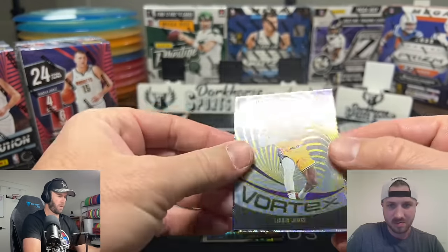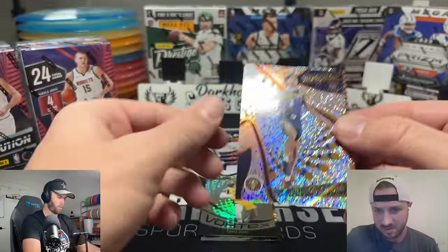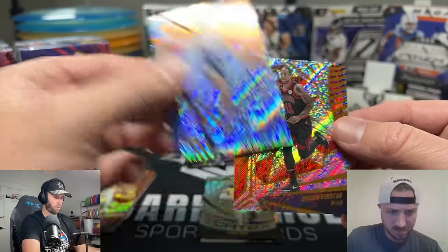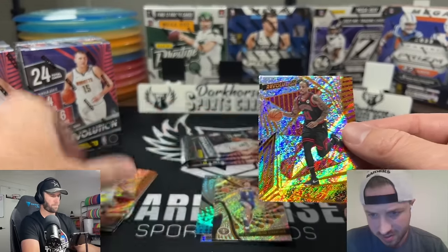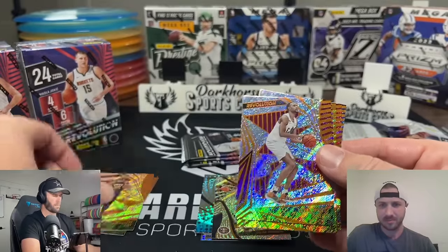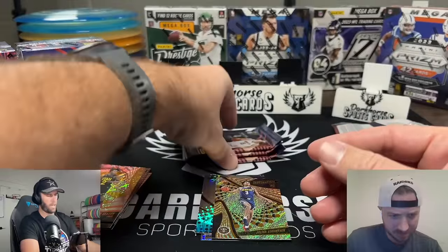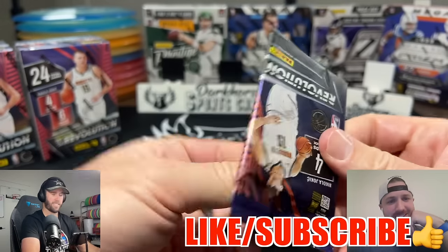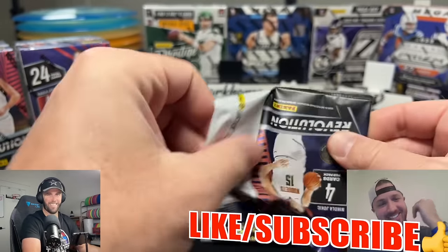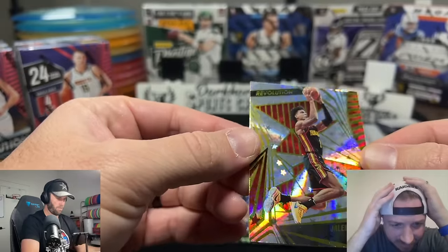There's a nice LeBron on the vortex! We get our first rookie — Julian Strother from Denver — and Damar Roselands, plus a nice Luca. The Luca parallel is about seven dollars. These boxes were 27 bucks and we're getting close on value. There are 24 cards in the box, so it's about a dollar per card — this is an inventory treat dream.